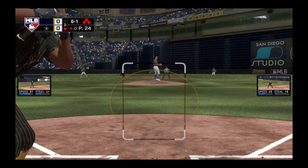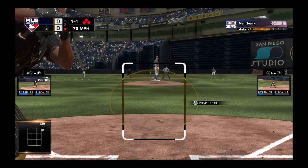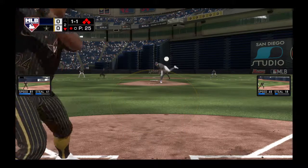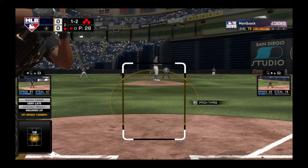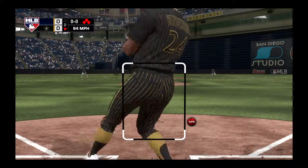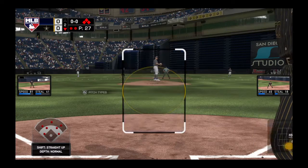Ricky Henderson comes on with one gone here as he looks at a called strike one. Just off the outside that time, laid off for a ball. And there's a missile off the bat, but it's fouled. Bases are loaded here, one man out. And this is swung on and missed — a huge punchout there as the bases remain loaded with two away now.